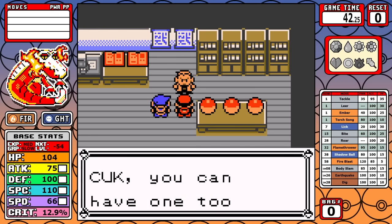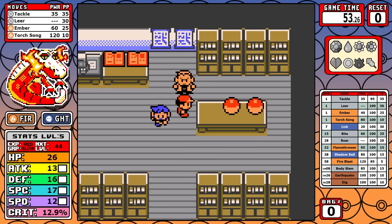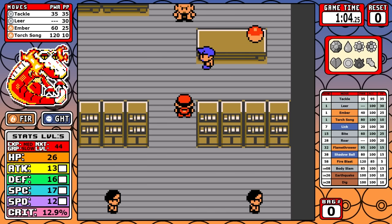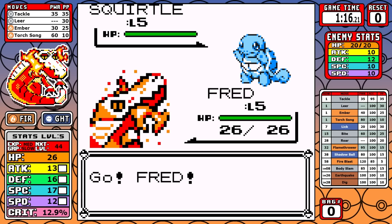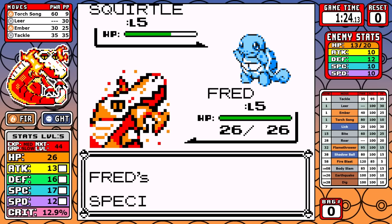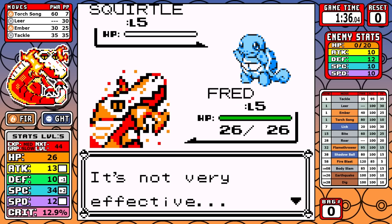The second move is Torch Song, Skeledirge's signature move. It does something not possible in vanilla Gen 1 — it deals damage AND raises a stat. Adding a stat-boosting effect directly to a move in Gen 1 causes the move to become just the effect, like Defense Curl. It has to be a side effect. It caused a lot of headaches, but eventually I got the stat-up side effect onto the move. It does damage then raises our Special stat, which is incredibly strong in Gen 1.